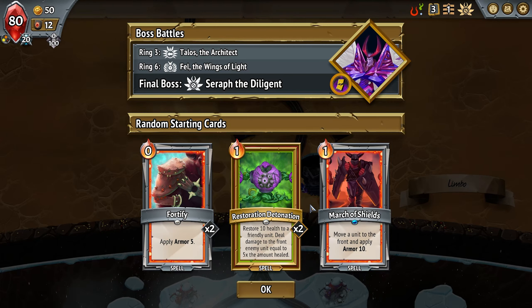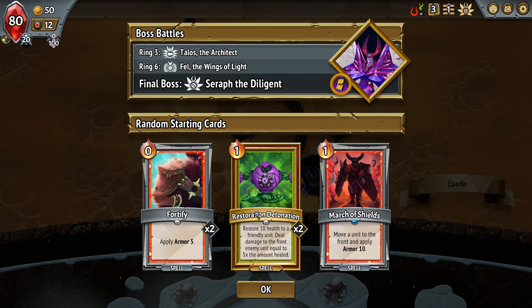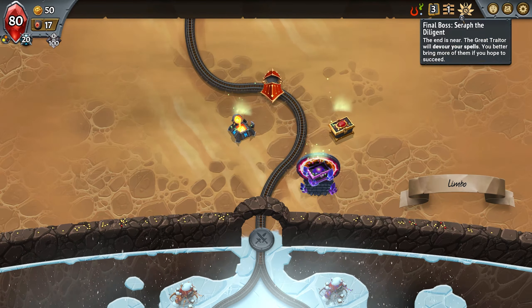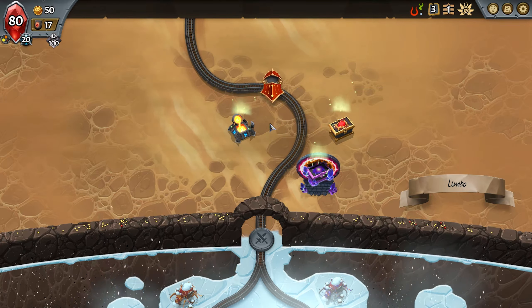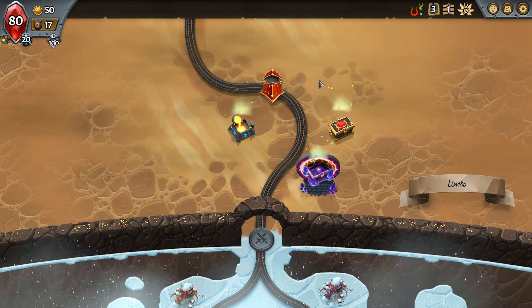So let's get into the run. For the first run, I thought I'd go with the clans that beginners would have unlocked — the red class and the green class. We're going to be focusing on rage and DPS, but also healing at the same time. The gist is that you go through a map like you would in any other roguelike or deck builder, and along the way you build your deck, get level ups, upgrades — all the good stuff.